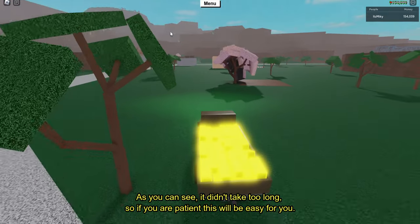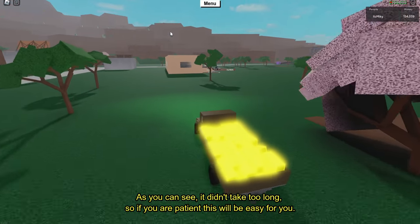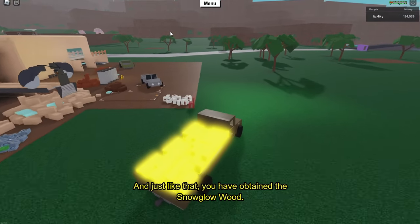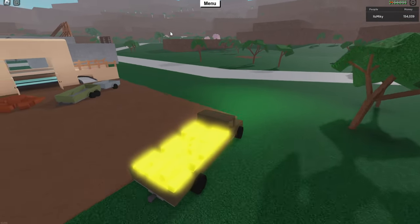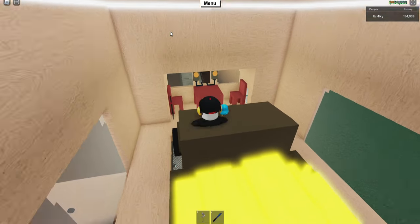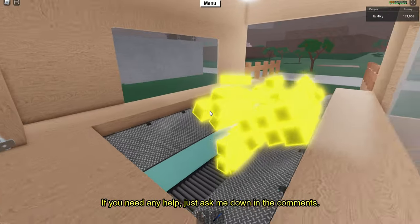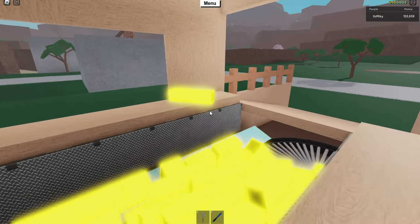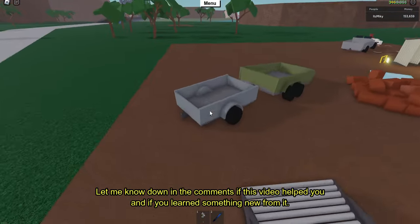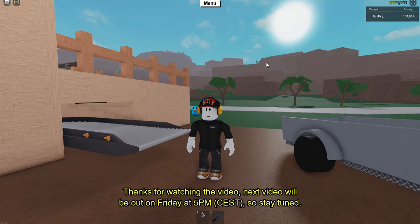As you can see, it didn't take too long, so if you're patient this will be easy for you. And just like that you have obtained the snow glow wood. Hopefully I explained it nicely so everyone understands how to do the glitch. If you need any help, just ask me down in the comments. Let me know if this video helped you and if you learned something new. Thanks for watching — next video will be out on Friday at 5 PM, so stay tuned. See you in the next one, peace.